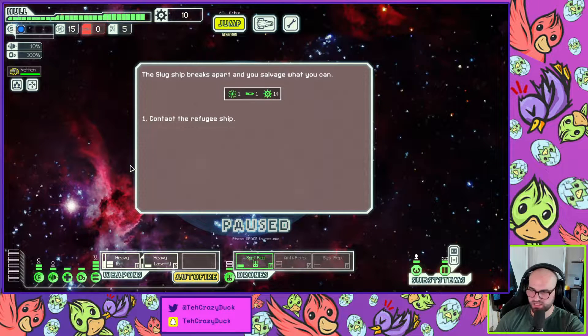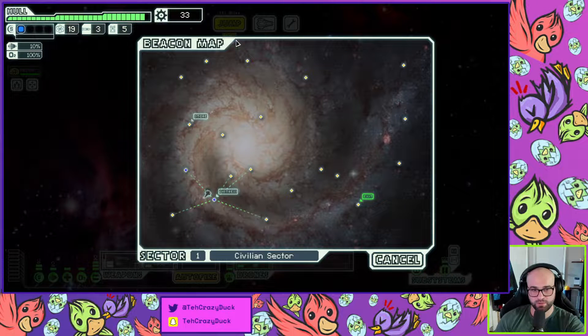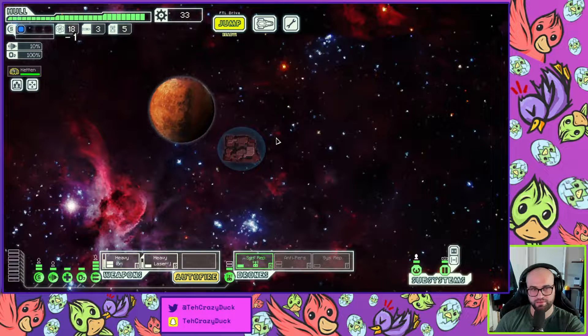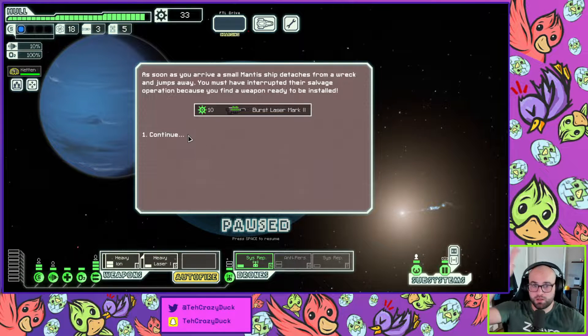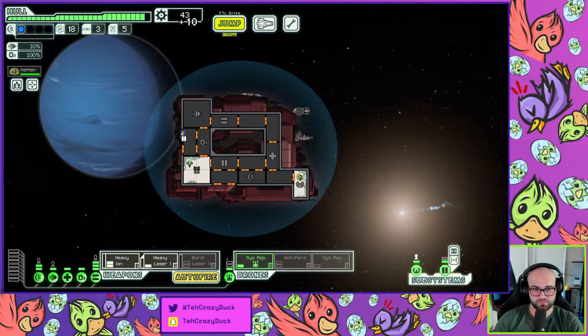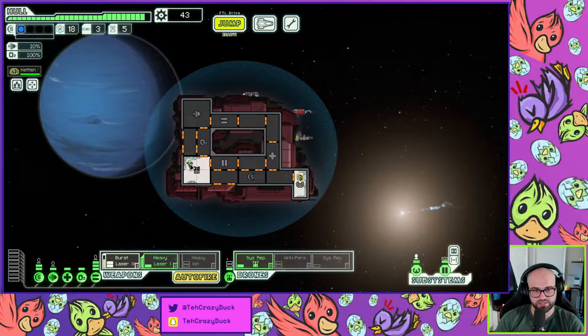So the system repair drone — does he hang out the whole time or does he go away when I jump? He's still on. Am I getting fed or what? Is that not one of the best weapons? Burst laser two — that's like what we were using last time. He's our crew until he dies.